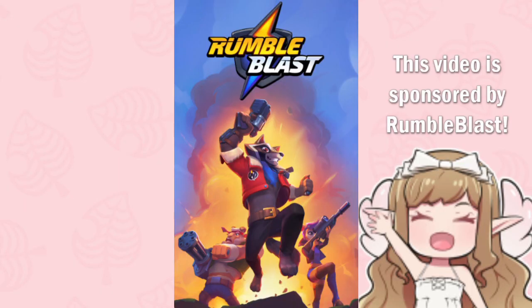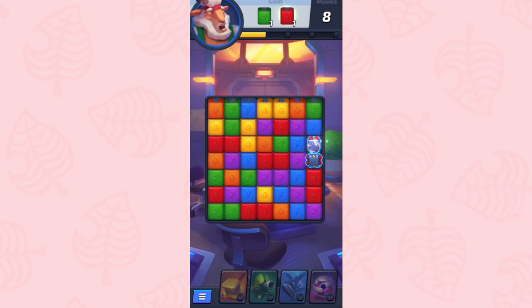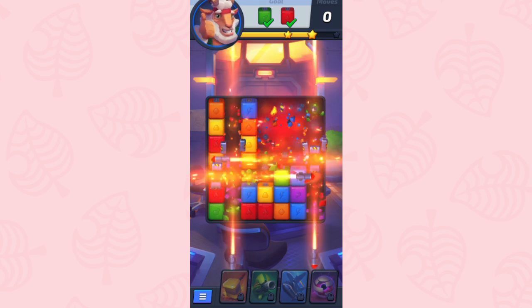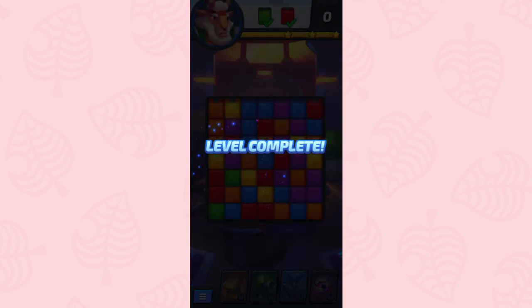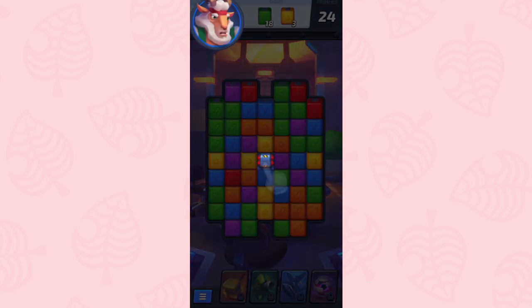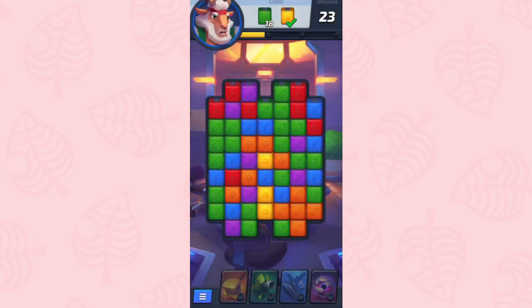Before we get into today's video, I wanted to talk about today's sponsor, Rumble Blast. Rumble Blast is a completely free adventure puzzle game that despite only just being released is loved by so many. The developers have been able to give new life to this familiar concept. The gameplay is simple and unique, and there are challenges from almost the first level - you don't just collect cubes of the same color, you actually have to come up with a whole strategy to collect combinations and pass levels.